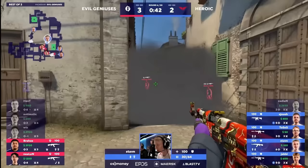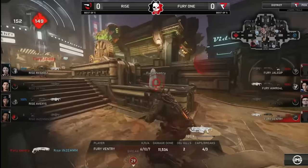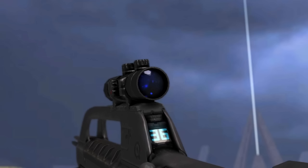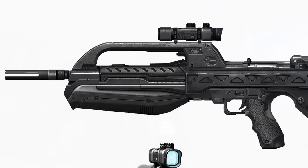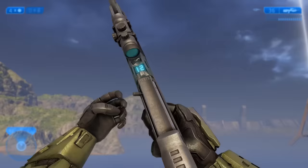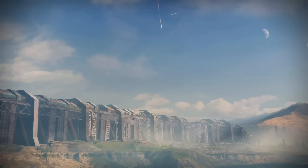CS:GO has the AK-47, Gears of War has the Gnasher, and Halo? Well, Halo has the Battle Rifle. It's as iconic to Halo as it is to console esports. Its curved scope, 36-round digital ammo counter, and bullpup frame has carried many competitive Halo teams to victory over the years, and in a series as long-running as Halo, there are many different takes on this highly memorable weapon.